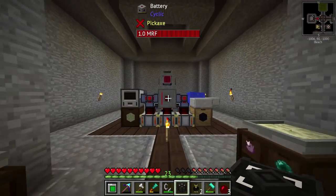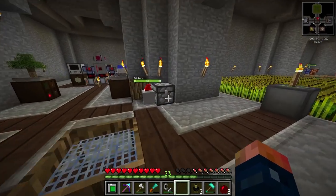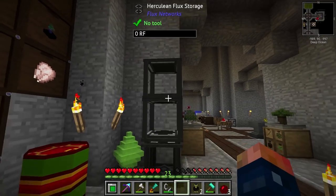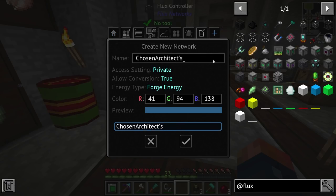The Flux Controller can really go anywhere — it basically doesn't matter where you place it, it will work regardless. So I'll place it right here. I might as well grab my Herculean and Basic storage and place that on top. Now let's go ahead and create a network. We're going to go to Create New — this is going to be Chosen's Network. Leave it to private, turn on allow conversions. We don't have IC2 in here so there's no big deal. Change it to whatever color fits our needs, and then just create the network.